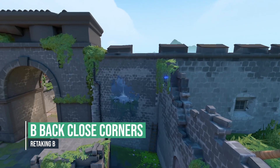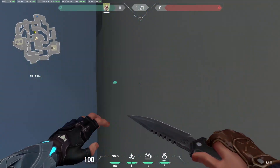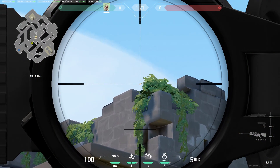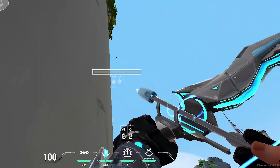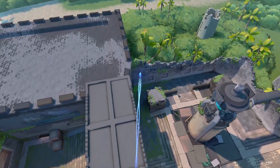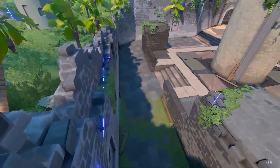Here's another recon to retake B, this time from mid. Make sure there are no enemy players mid. Go in this corner, look at this tiny leaf on the building edge and put your right hotline tip on it like this with a 2 charge. This arrow will reveal the most common after-plant attacker positions.